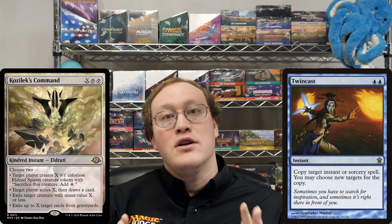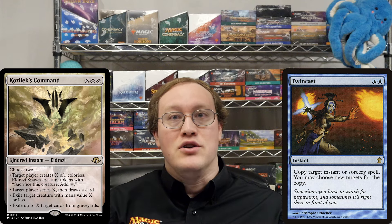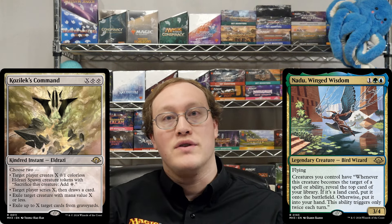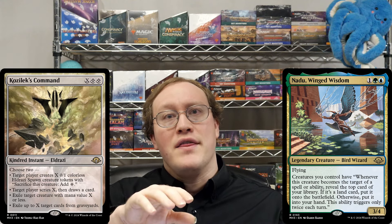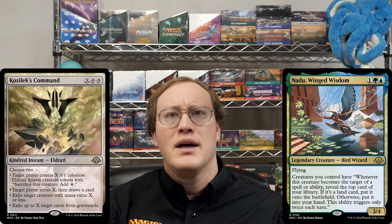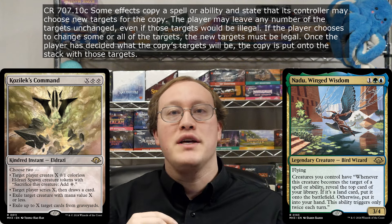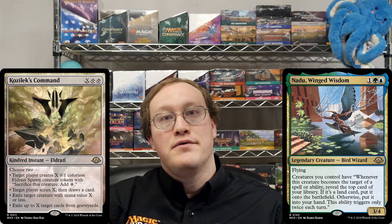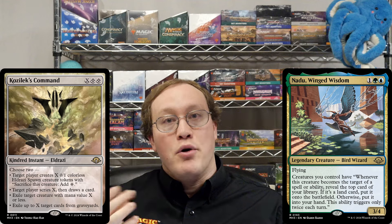Now, there are a couple of interesting complications that can happen with choosing new targets. Let's say that Amy was casting this Kozilek's Command to exile Nick's Nadu, and she wanted to make the copy exile his Grizzly Bears. Intuitively, some people might think that the copy momentarily targets Nadu and then gets changed to Grizzly Bears, which would seem like you'd get two Nadu triggers in addition to the one from the original spell. But that's not how it works. This rule clarifies that if you copy a spell and choose new targets for the copy, the way the game actually does that is by making you say what the new targets will be and then creating the copy targeting those objects. There's never a time when the copy targeted Nadu — Grizzly Bears was the target from the moment that copy was put onto the stack.